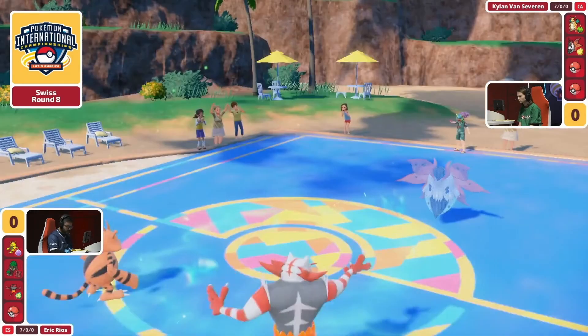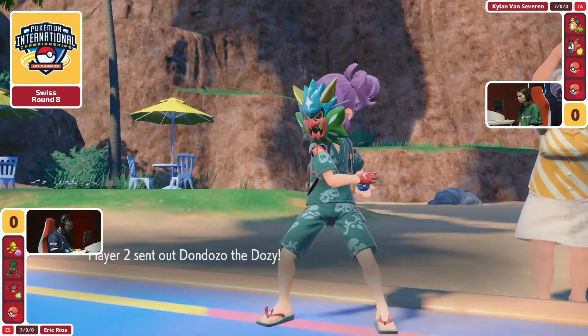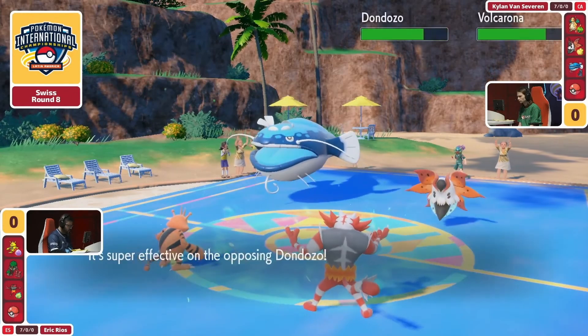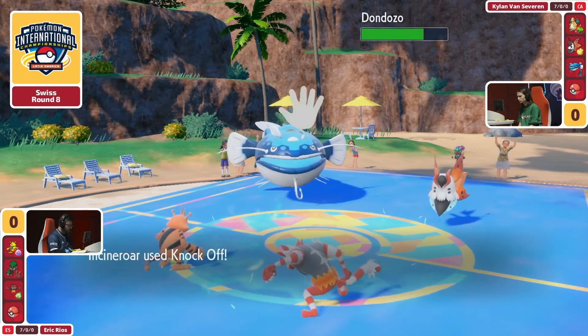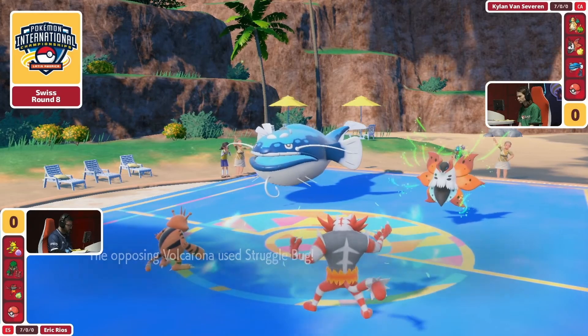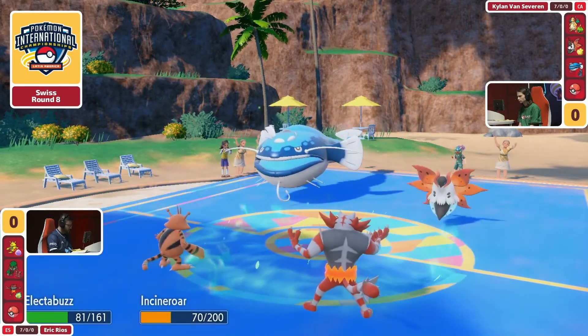Kylan's just going for the raw damage — looking ahead saying, as long as I chip Eric's Pokémon to a point where he no longer has the availability to switch, I'm going to dominate. Electabuzz with this Electro Web is going to get some meaningful damage down onto the Dondozo, but you're also going to be dropping the speed of the Volcarona. The Covert Cloak was blocking that initial speed drop until Incineroar got rid of it thanks to Knock Off.